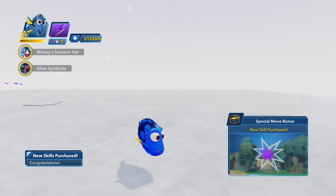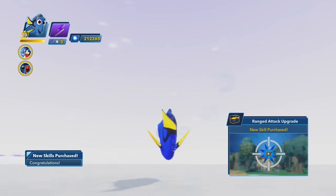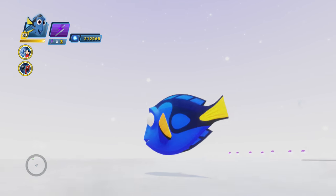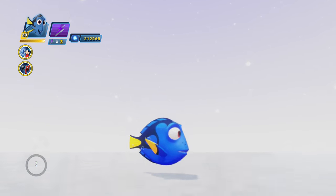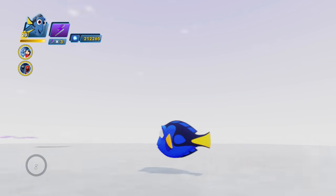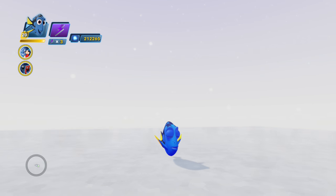Let's take a peek at Dory's gameplay. It's kind of hard to tell in this toy box because it's my white character test toy box, but she gives off kind of this bubbly look. All of her movesets have this bubble trail, and it gives you the illusion that she's swimming underwater, which is kind of cool — I love that a lot.